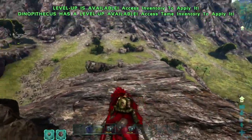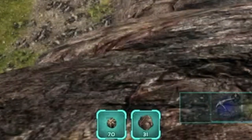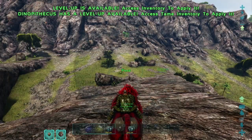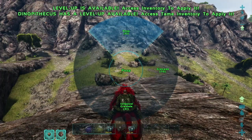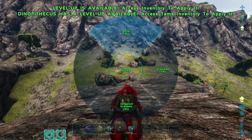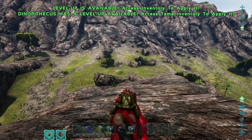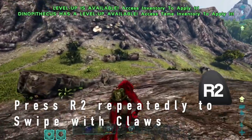Right away when we get on to the Dinopithecus, you can see that we have the ammo listed in the bottom left-hand corner. The Dinopithecus throws grenades, poop, and poop infested grenades — that's right, you heard me correctly. Three different weapons, along with the basic swiping of the claws, which is our R2 button.